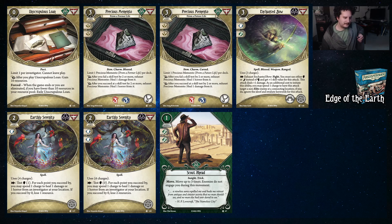Earthly Serenity one and four come into play with charges — you test brain one for the level one and zero for the level four, and if you succeed you may spend a charge for each point you succeeded by to heal a horror or a damage off of an investigator at your location. Scout Ahead is like Shortcut but not fast — you move three times instead of one, and enemies do not engage you during the movement, which is sometimes very important.